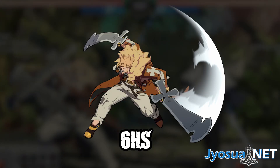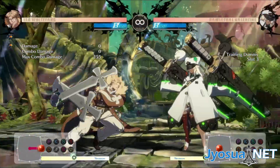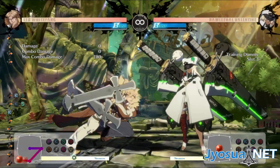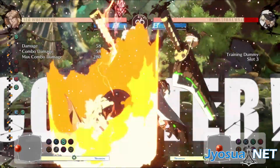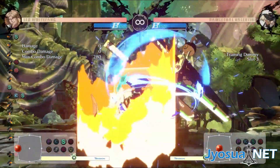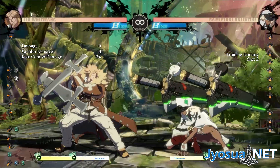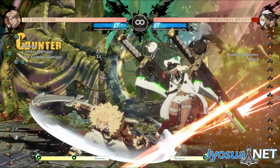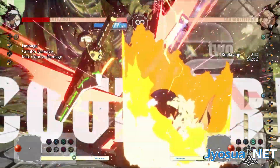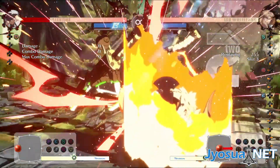6H. In the last video we talked about 6H as a throw bait and punish from other normals. You can do this with close slash as well, but it doesn't work with dashing momentum. One solution for this is to briefly tap faultless defense before doing close slash. Though, be aware you may telegraph the mixup this way. To prevent this, you may want to tap FD sometimes even when you don't plan to block string into 6H, to make it harder for your opponent to distinguish.